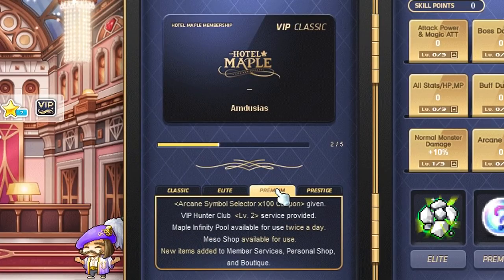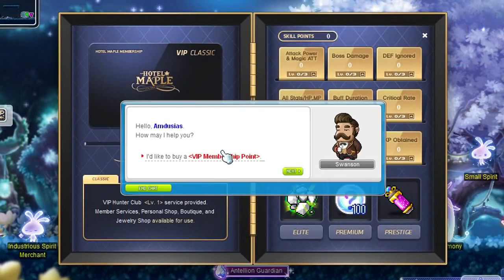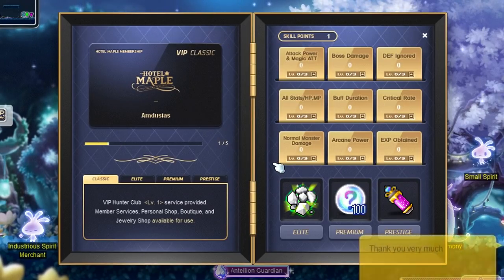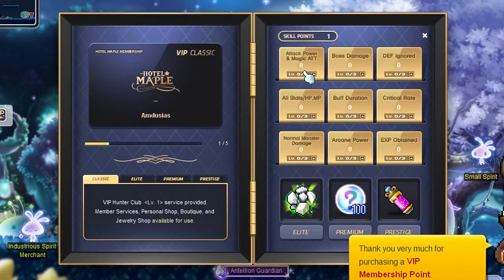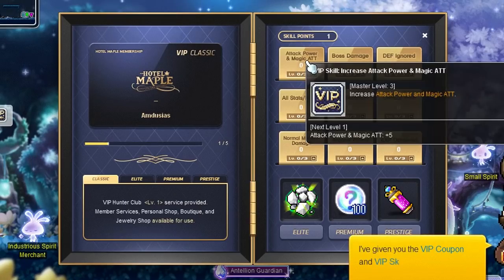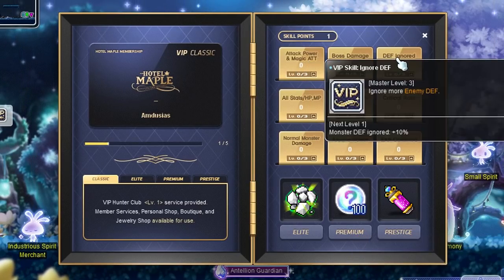The four tiers are VIP — which everyone gets — VIP Elite, VIP Premium, and VIP Prestige. You can purchase a VIP membership point once a day per server for 200 coins. After 5 days you reach VIP Elite, after 15 days you reach VIP Premium, and after 35 days of buying points you reach the marvelous VIP Prestige.